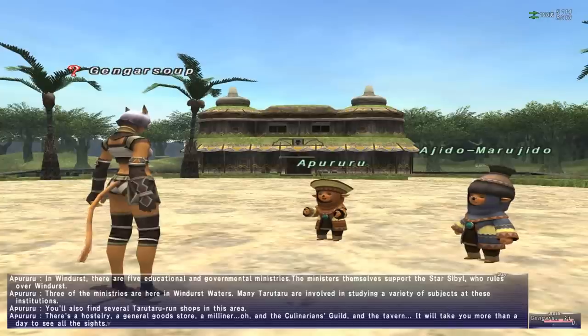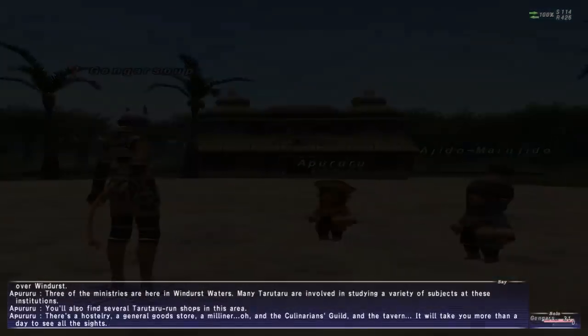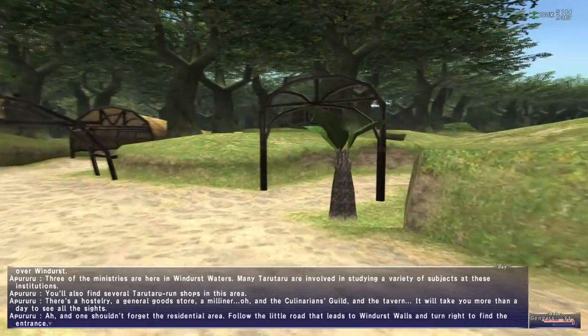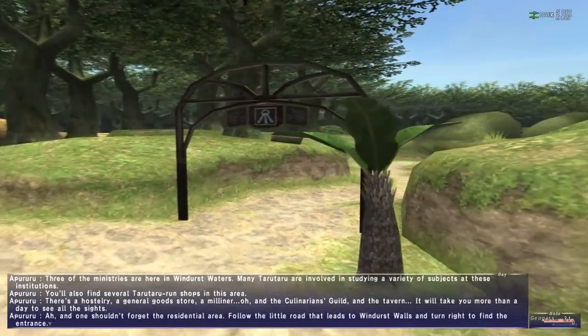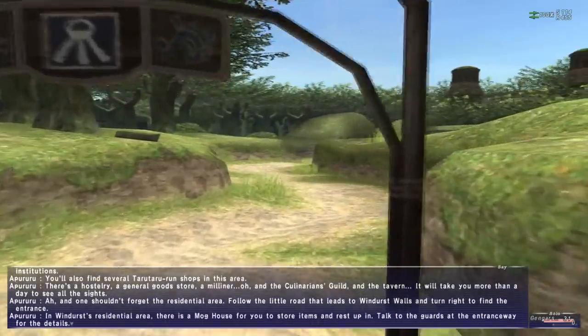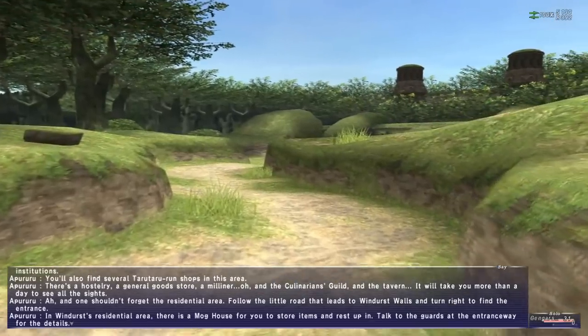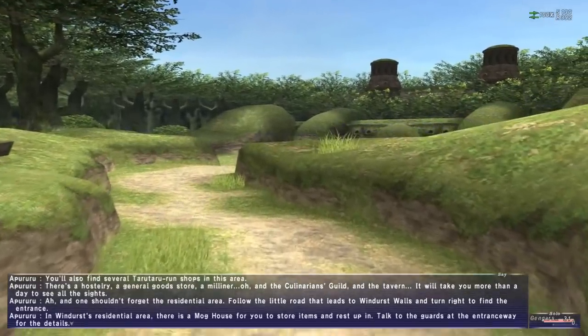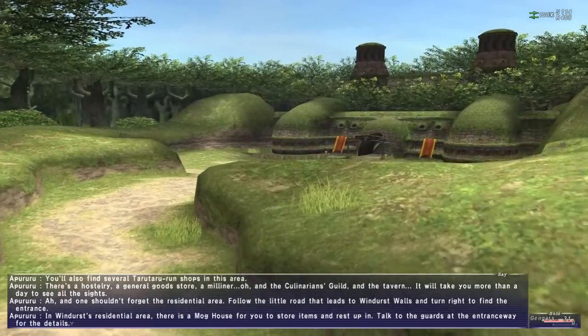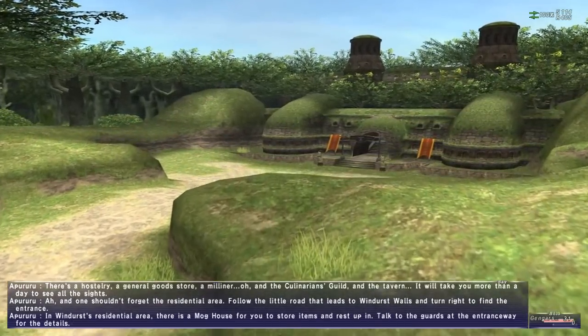And a tavern. It will take you more than a day to see all the sights. And one shouldn't forget the residential area - follow the little road that leads to Windurst Walls and turn right to find the entrance. In Windurst's residential area there is a Mog House for you to store items and rest up in. Talk to the guards at the entranceway for details.